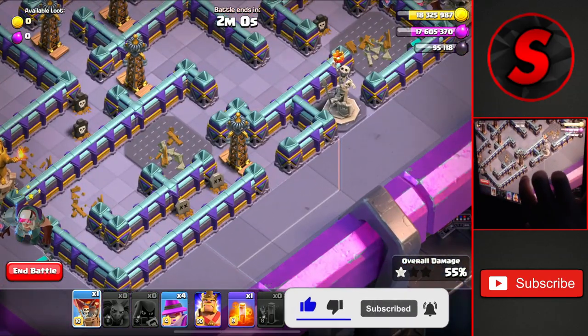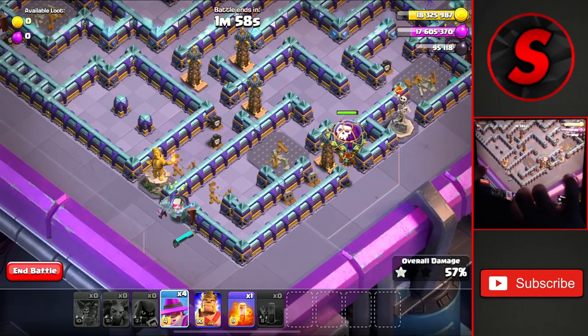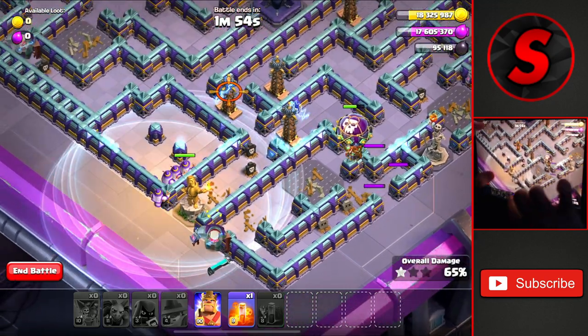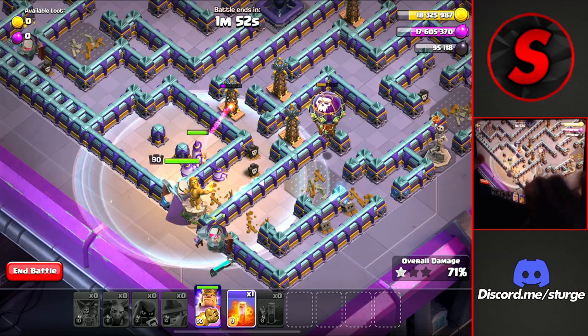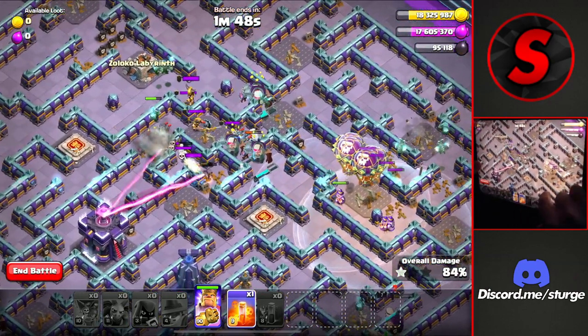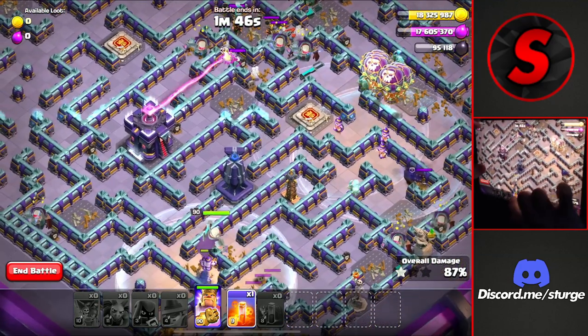The tesla at the very bottom is still alive, we'll drop that there. Then dropping the wardens — we'll have to drop all four of them with the king. We'll save the poison spell for the big group of clan castle troops or skeletons still alive.